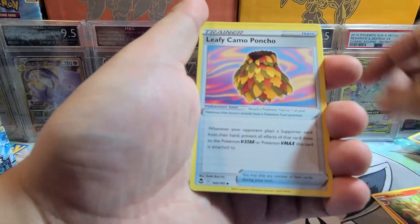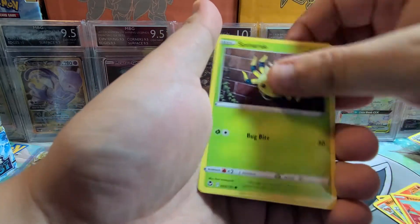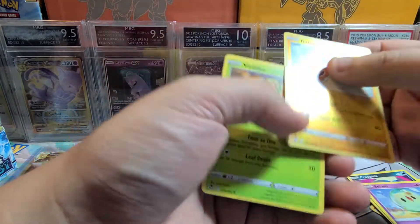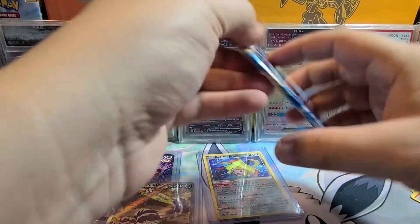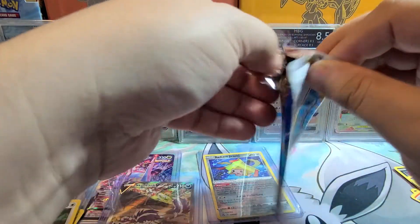Pack eighteen: Water, Honchkrow, Ninetales, Leafy, Camo, Pancham — I love the name of this card, but it's such a tongue twister. Solosis, Reverse Rotom, and Virizion. We got four packs left on the first half of the box — definitely going well.